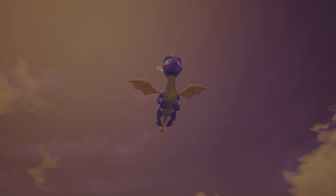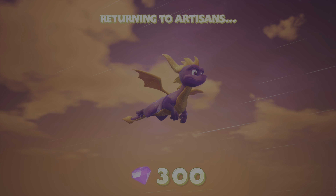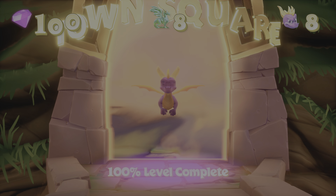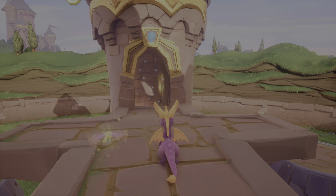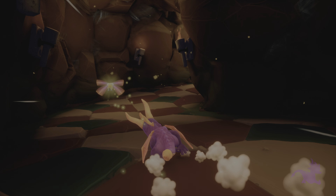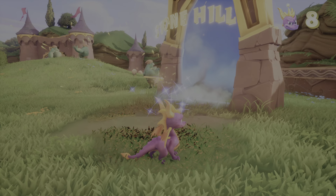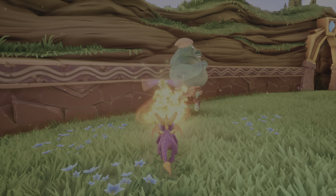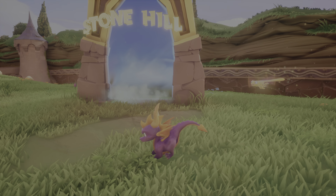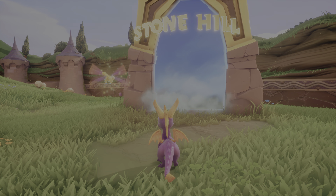Let's go back to the home world. That's Town Square and we have a few worlds to do in this main world, and then we'll move on to the boss fight. These enemies respawn but they just drop these little orbs — if you complete the full circle around Spyro's face up there, you get another health. On the next video we'll be completing Stonehill. But that's all for this video, see you all next time.